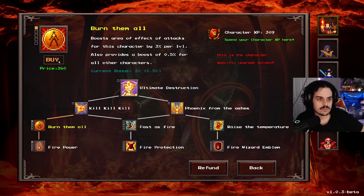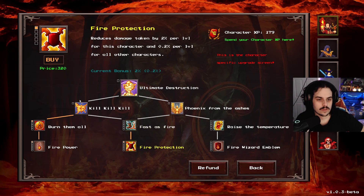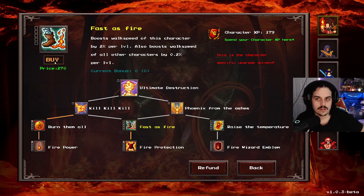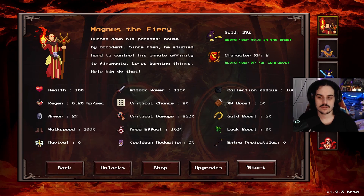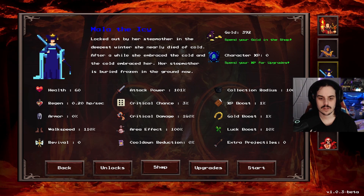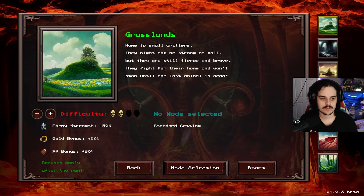So technically just go for this, right? Reduce damage taken. I mean, probably could have done this. Let's just do it again and see how it feels - it's probably going to be much better now. It's not crazy big upgrades, but I'm curious how much we can do.